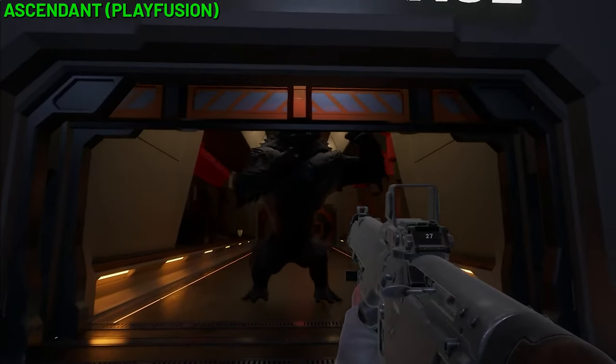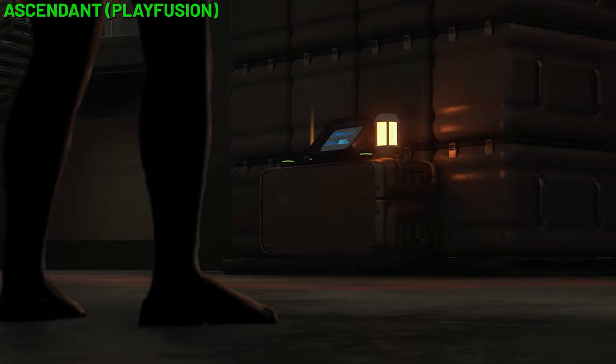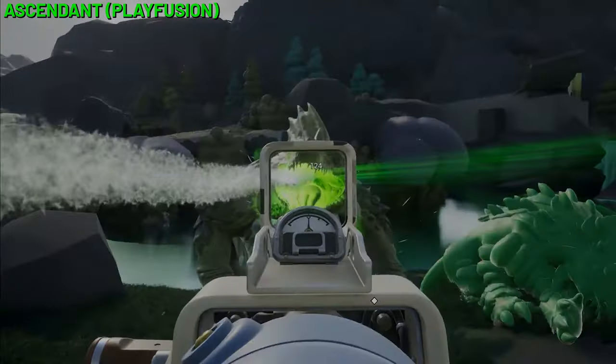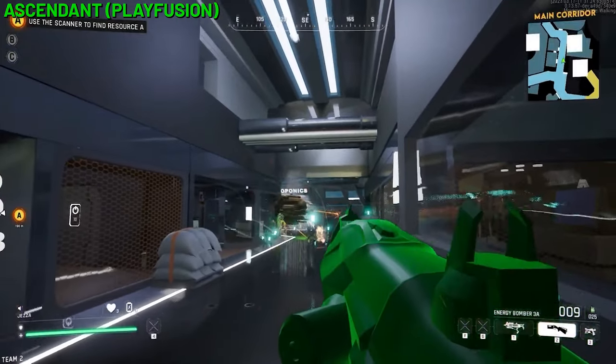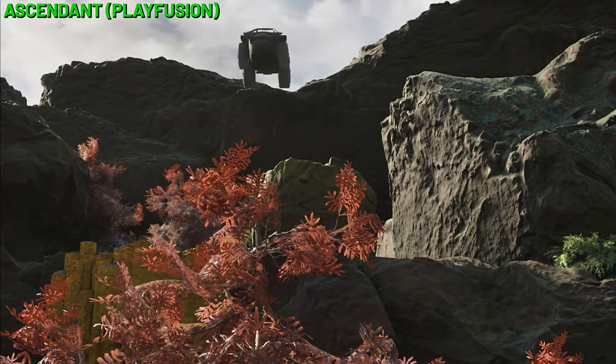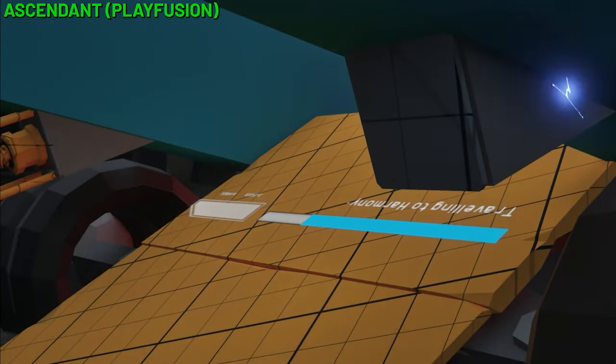Ascendant is a PC-only first-person PvP game with some light PvE. It's set on what is described as a ruthless feral planet, and players work in teams of three to extract resources from procedurally generated maps within a round time of 30 minutes. The game is currently working through a series of pre-alpha playtests, and no details about expected pricing were available.